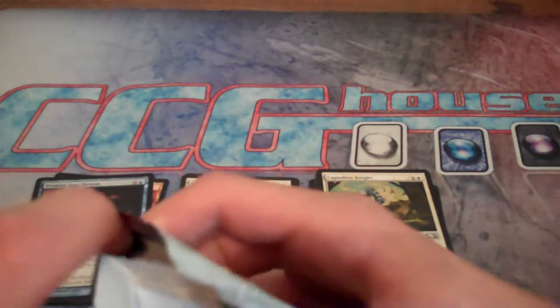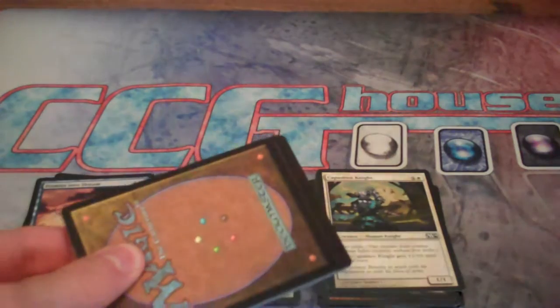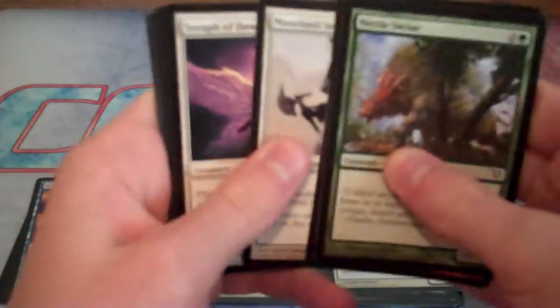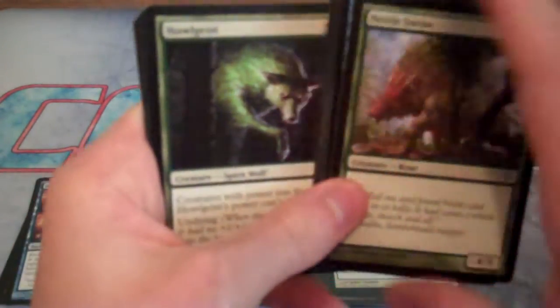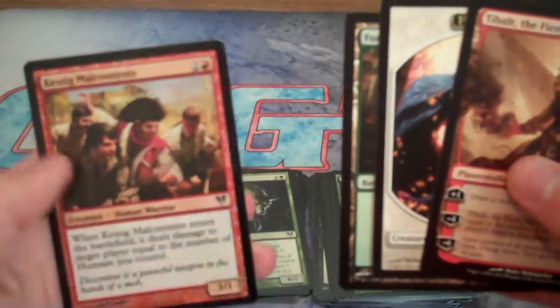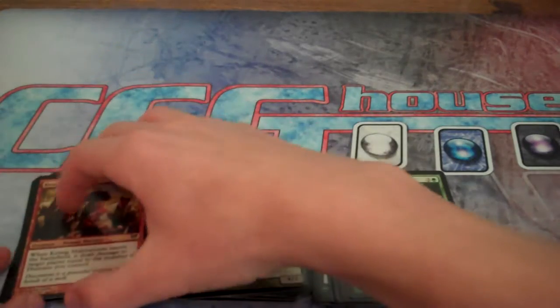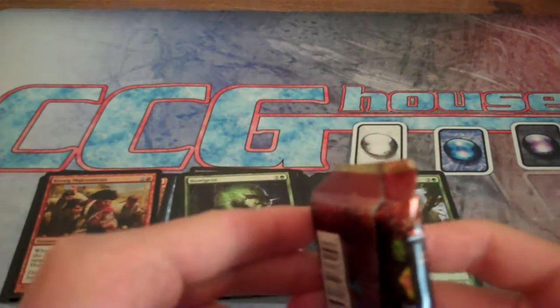Now on to the Avacyn Restored pack — hoping for a Gristlebrand or Bonfire of the Damned. I remember when Bonfire of the Damned was $30 and people would play the Bonfire Lottery by just buying Avacyn packs. Starting off with Nettleswine for commons, then on to uncommons: Howlgeist, Nearheath Pilgrim — pretty good — and Trident. Our rare is Tibalt the Fiend-Blooded. We also have a full Kessig Malkin token. Tibalt is actually pretty bad, but he's a Planeswalker and a Mythic, so at least we got a Mythic.